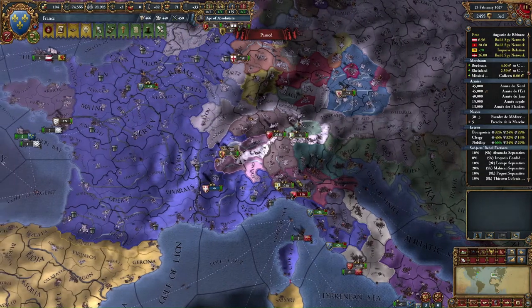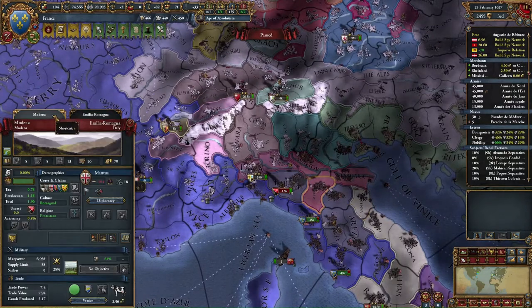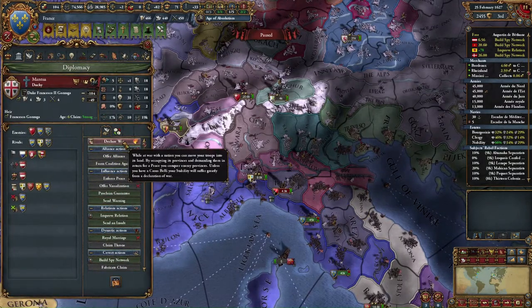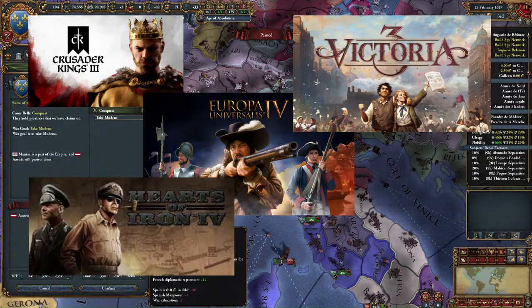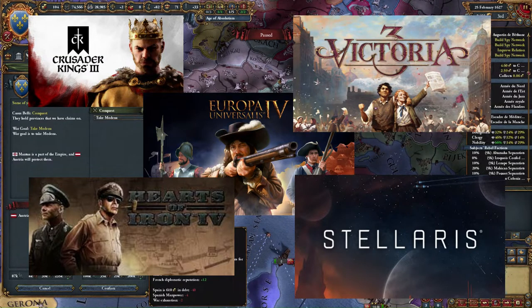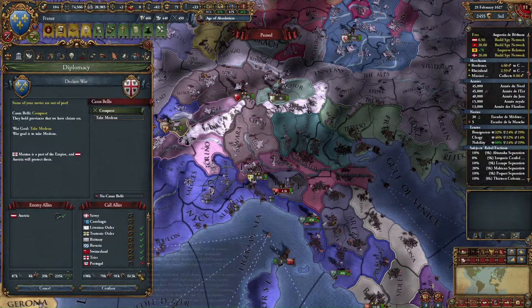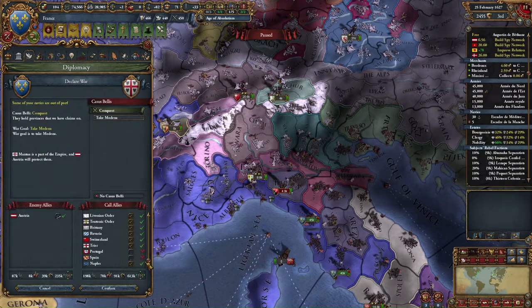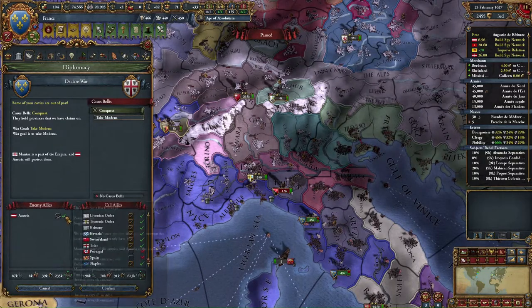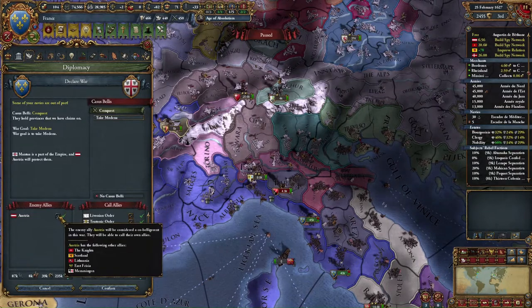Grand strategy games are without a doubt the signature of Swedish developer and publisher Paradox Interactive, having in their roster no less than six active franchises which include Crusader Kings, Europa Universalis, Victoria, Hearts of Iron, Stellaris and more. Since we recently got a brand new game from the studio in the form of Victoria 3, I thought it would be a good time to guide you through each of these titles, in case you were confused about their differences and what you should expect from these games, because they can be quite different and rather demanding if you do not set your expectations appropriately.